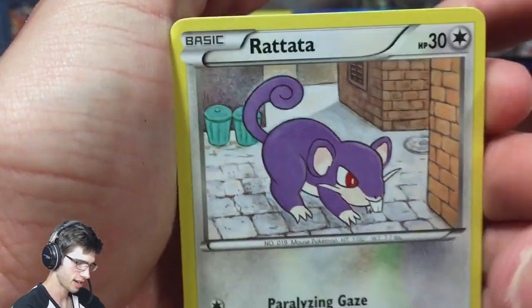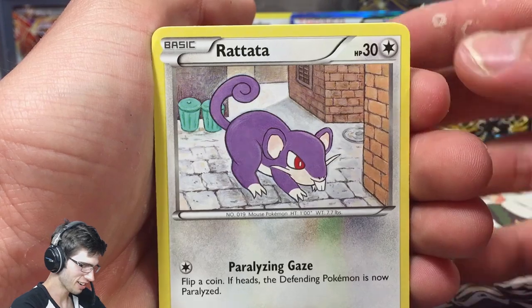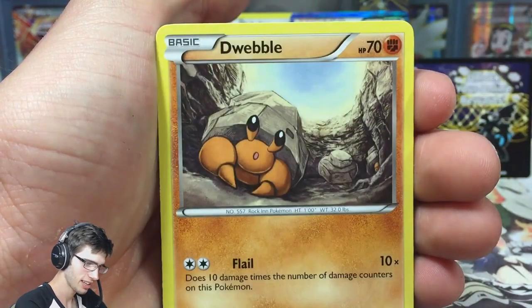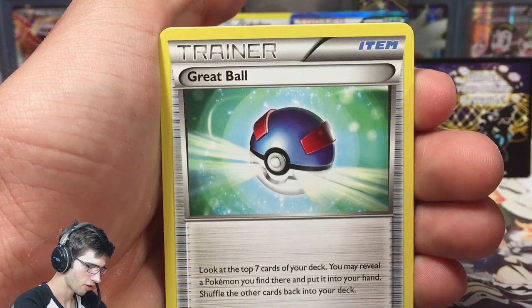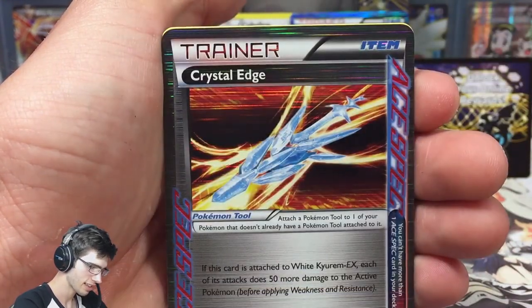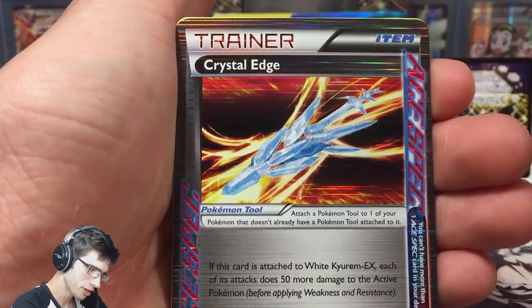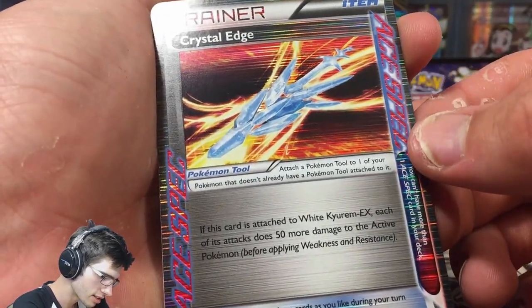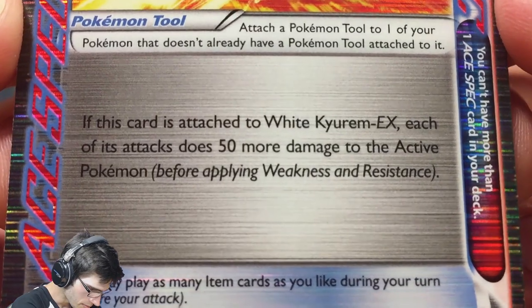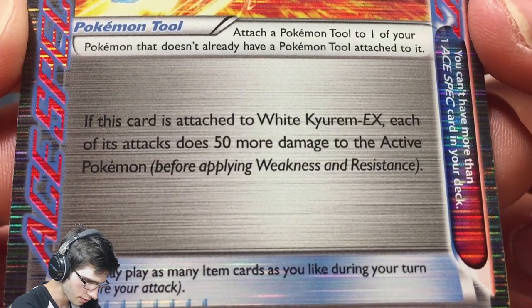I'd love to get something really shiny from this — you always want what you can't have. We got Rattata, Cottonee, Spoink, Marill, Goldeen, Dark, a Great Ball, Clink. Crystal Edge ACE SPEC! That's crazy — two ACE SPECs in this opening. I'm not sure price-wise how Crystal Edge goes. It says if this card is attached to White Kyurem EX, each of its attacks does 50 more damage to the active Pokémon.